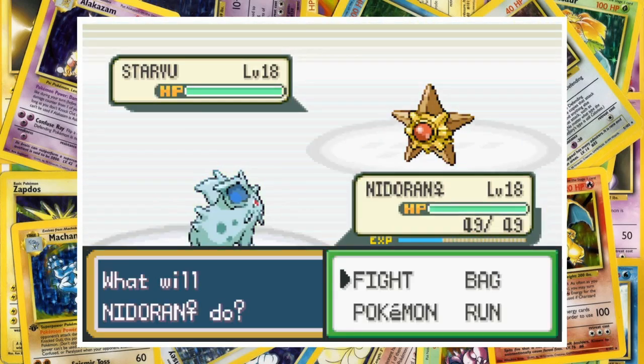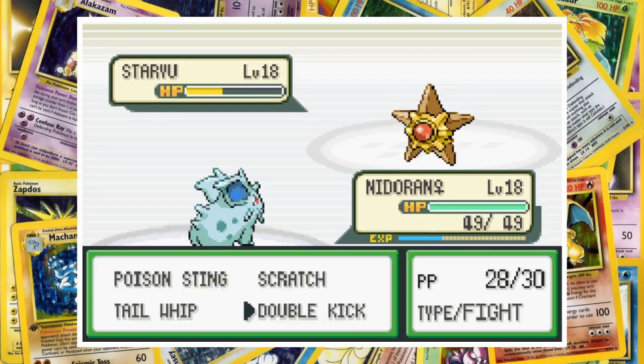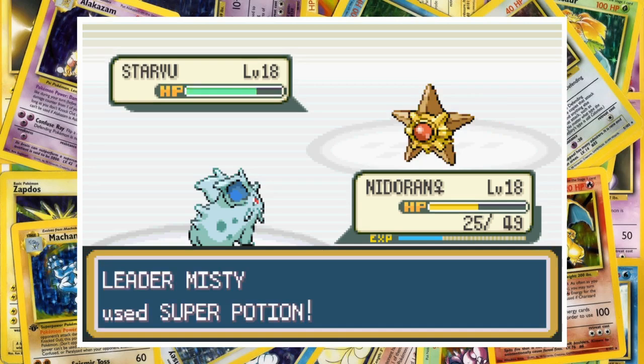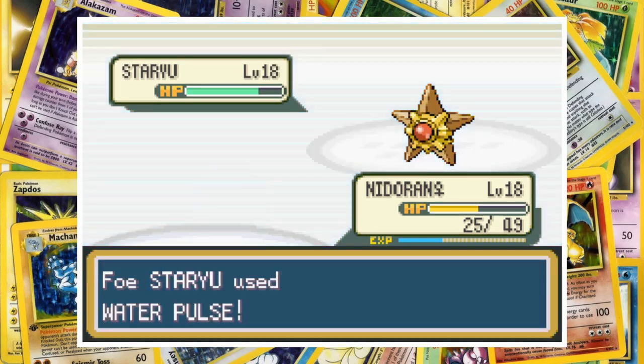Misty leads off with her level 18 Staryu and we start off with Nidoran. Staryu knows Tackle, Harden, Recover, and Water Pulse, so it can definitely be frustrating — combining recovery moves with confusion and defense raising is just straight-up rude. Misty uses Harden three times to start while I slowly whittle down Staryu's health. One Water Pulse then takes away nearly half of Nidoran's HP. After Double Kick takes Staryu into the red, Misty uses a Super Potion to undo all our good work. We get one more Double Kick before a high-roll Water Pulse finishes off Nidoran.